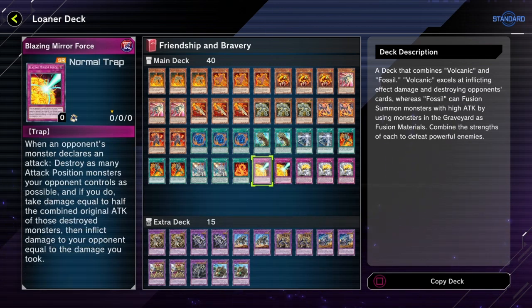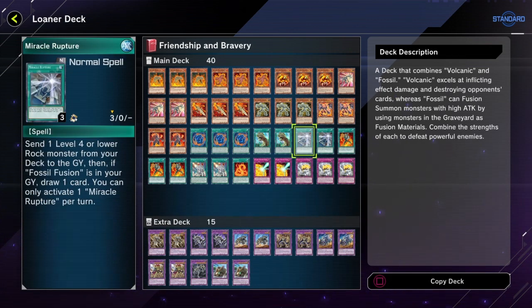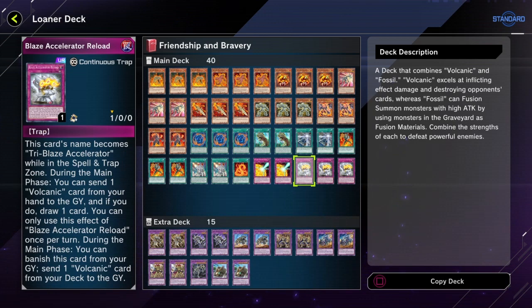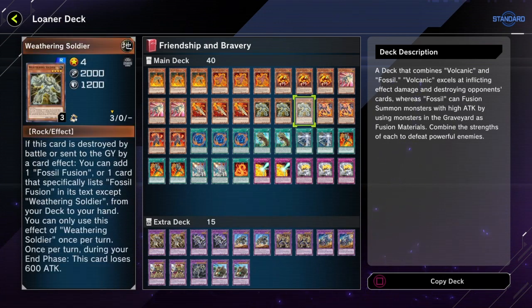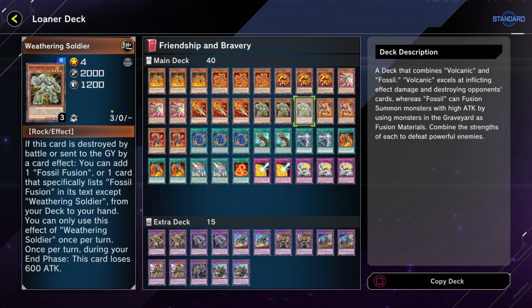Unlike the other versions, you also get to use Blaze Accelerator Reload during your opponent's main phase, so you can get two draws per turn cycle. As long as you have enough Volcanics you can keep getting draws each turn. It's a hard once per turn, but still — it adds up. Weathering Soldier searches for the Fossil cards and can also search for monsters since a lot of them reference Fossil Fusion.